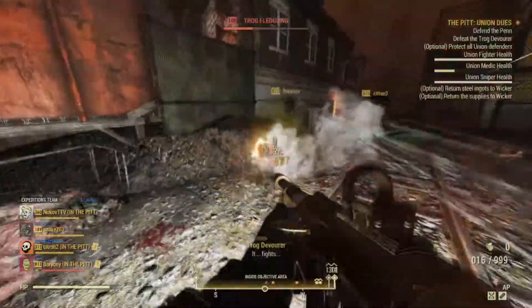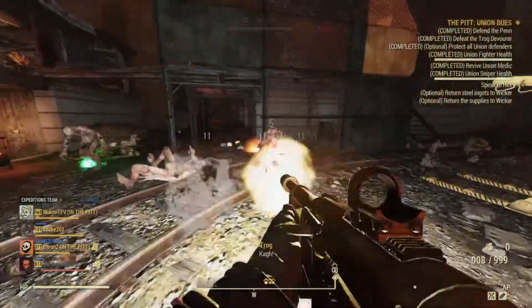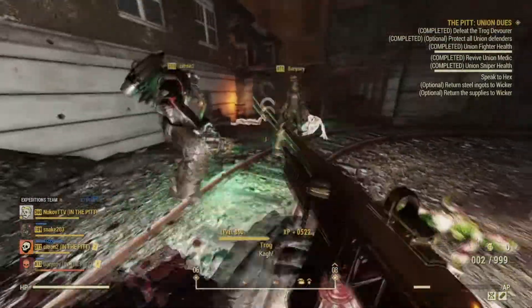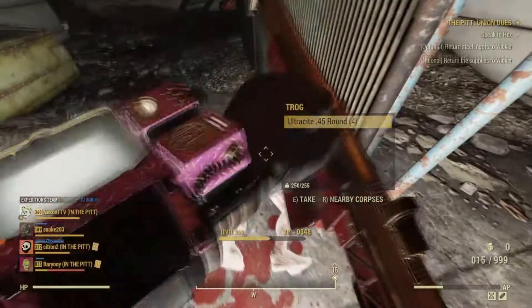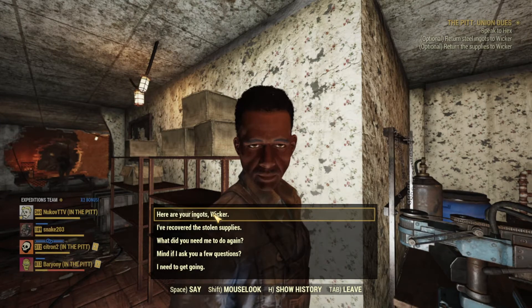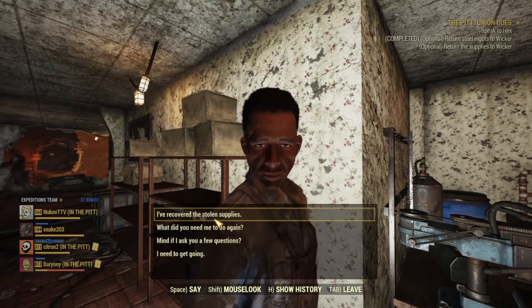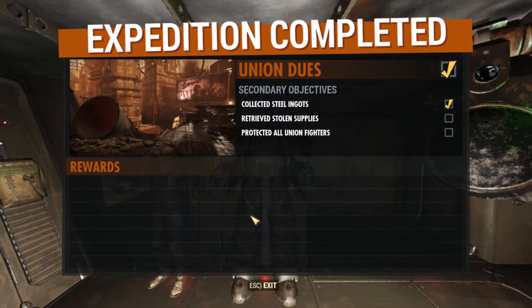Ultimately, for something penned as one of the biggest updates to Fallout 76 in its four-year history, it felt very underwhelming when delivered. It's not the worst thing in the world, and it is content — something Fallout 76 is in dire need of — it's just not as much as we thought it would be. The introduction of the pit did open up a whole new store and currency, but once you've picked up the rewards and taken a few laps around the pit, you'll be done with it. So did you enjoy the pit, or do you feel it's a little underwhelming? Let me know in the comments.